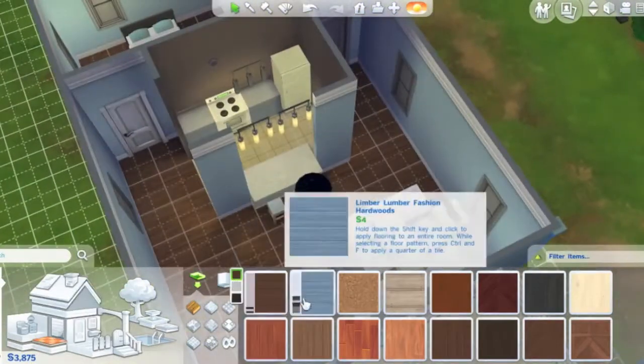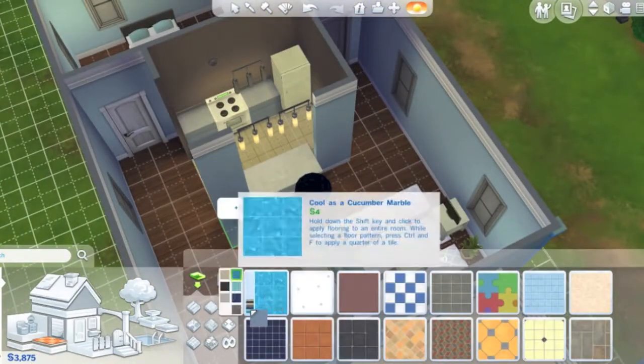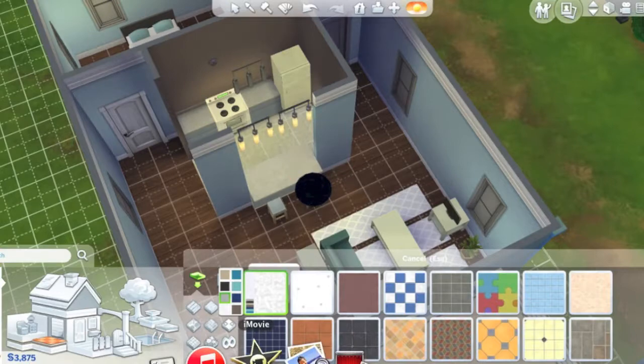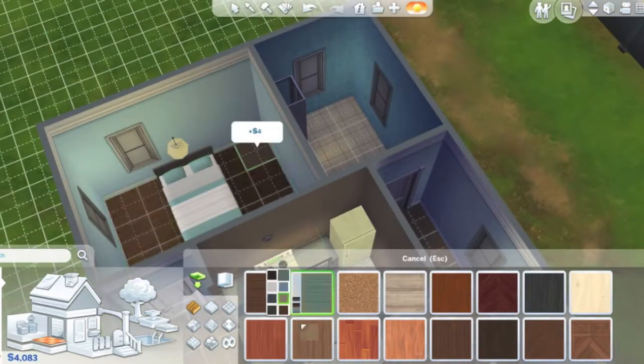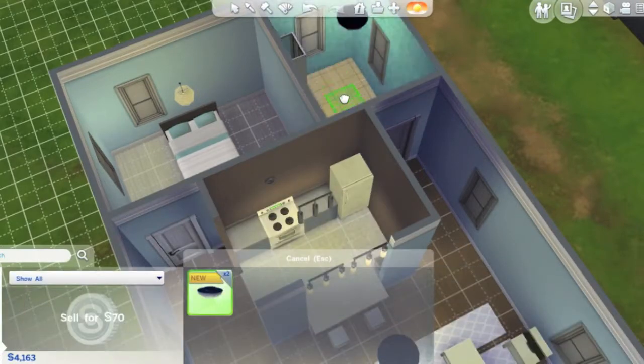Redoing the flooring for the kitchen because I forgot about it and it's so plain. At the end I just picked something light again because I want to brighten up the house — it's so dark when you first get it.